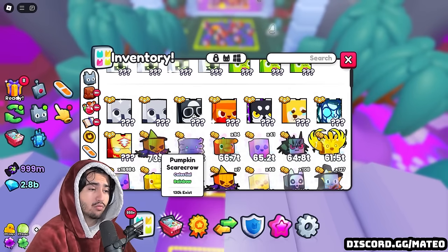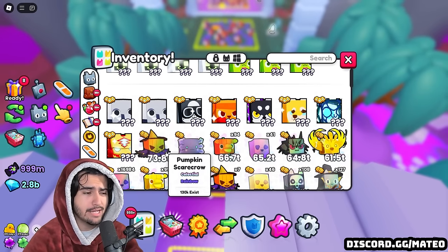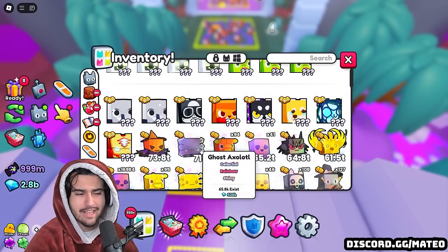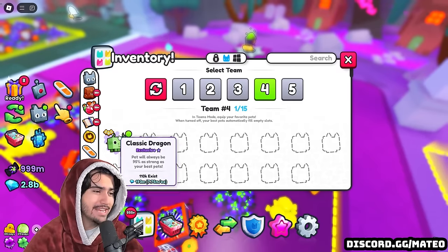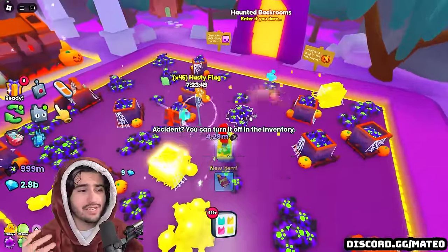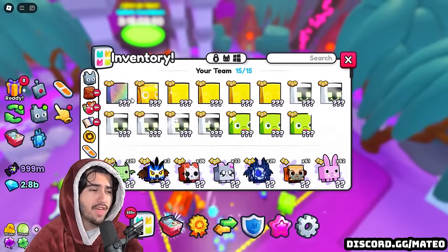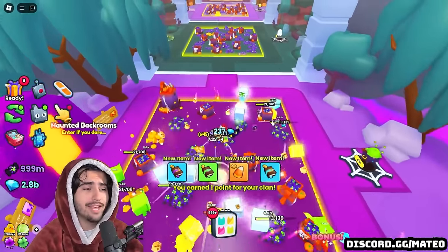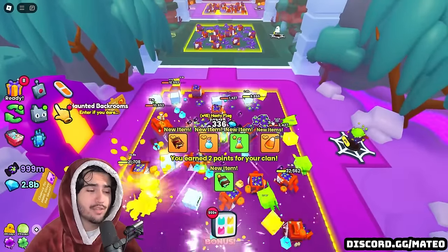Currently my best stat pet is this rainbow pumpkin scarecrow — there are about 130,000 of these that exist and you should be able to find them for around a million diamonds each. This is a very good investment if you don't have something better. This ghost ax isn't that much worse and it's selling for like 500,000 diamonds, so definitely pick one of these up. Even using a 95% exclusive, you can see I am still three-shotting these breakables — so honestly you don't even need huges to do this, and the charms on huges don't really work inside these event worlds anyway.